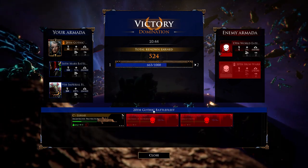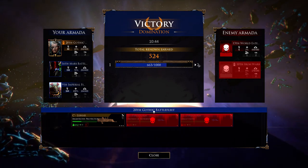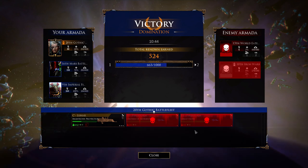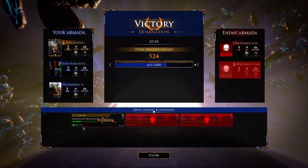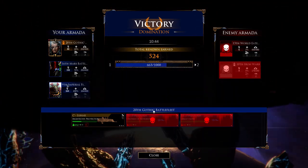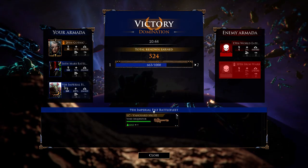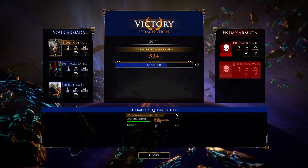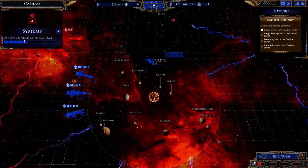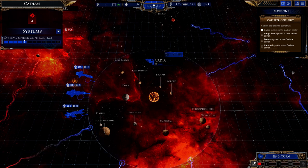Every time you complete a battle you get renown points, and if you get enough you level up and earn skill points. It also shows any ships you lost — they're permanently gone, so I'll need to replace those escort ships. You can also see the damage taken by your surviving ships, which needs to regenerate over time. That's just for Spire's fleet — clicking the other fleets shows their individual damage. We retook the Cadia system, which was one of our main objectives.